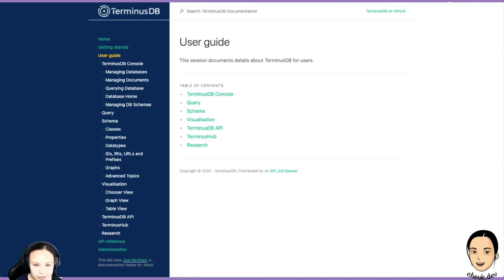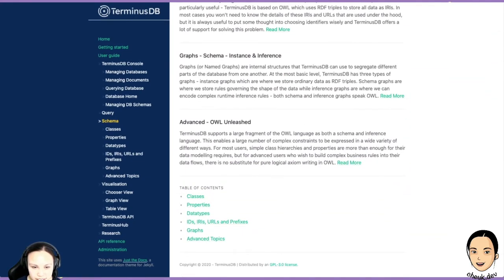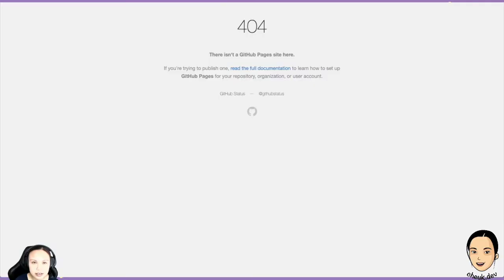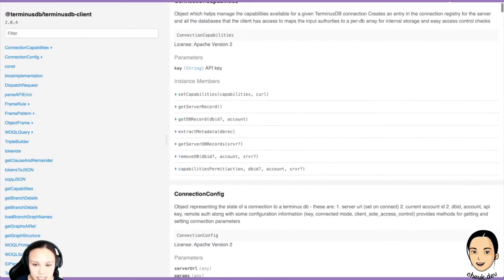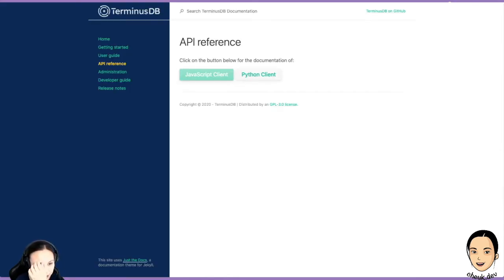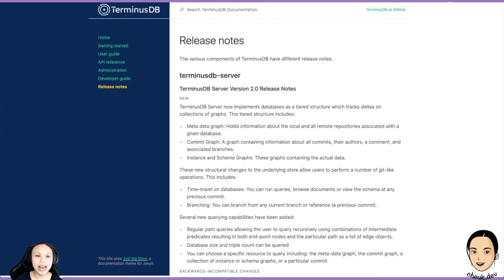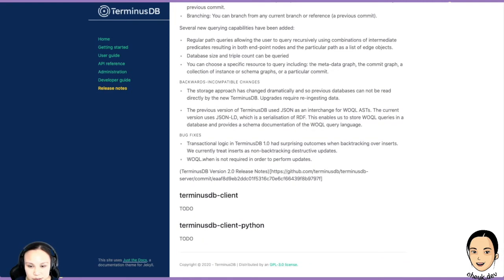User guides are more of a deep dive — if you want to understand more about the schema, there's a very detailed explanation. There's also API references — this goes to documentation for different clients. Unfortunately the Python client documentation is old. We will have the new one soon. We do have the JavaScript client working with the new one. The Python client will be coming very, very soon — we're still finding all the edges, working crazily on that. If you want to contribute, you can find all the information here.